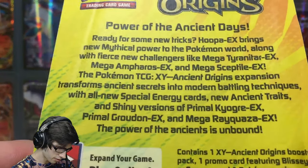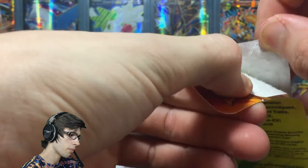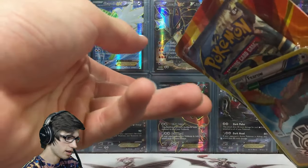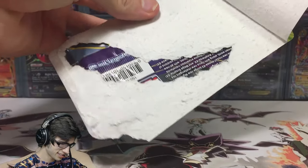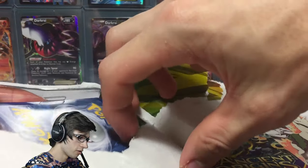If you want to pause and have a read of the back there, feel free to — nothing too special in there. These check lane blisters come with one pack, a promo or just an alternate foil, and a coin as well, so nice and short and sweet. As you guys can see, it's really such a pain when it does this — god damn — it couldn't just rip off nicely for me.